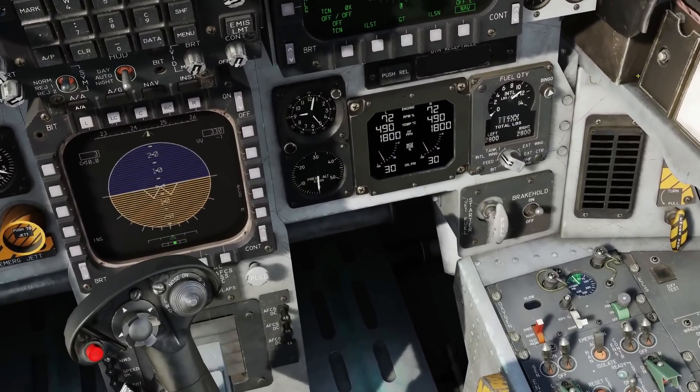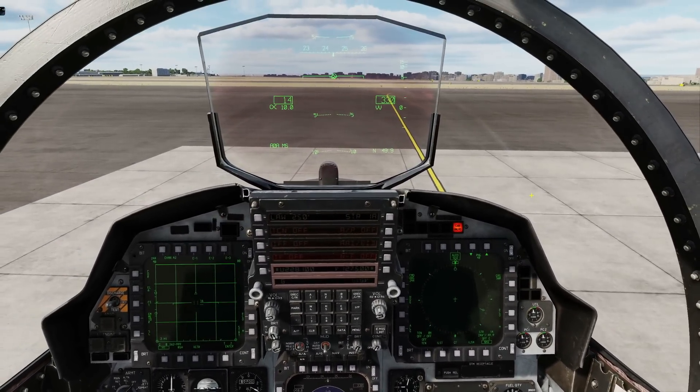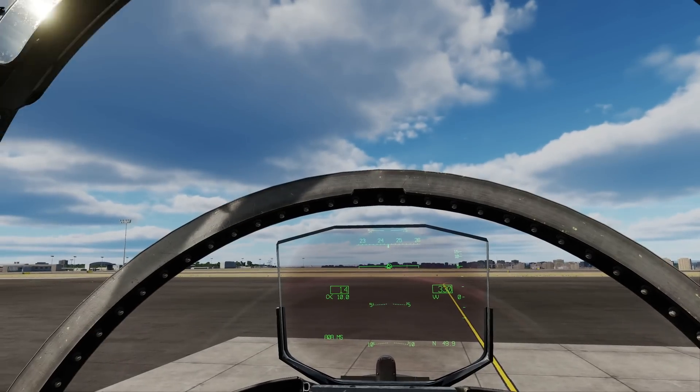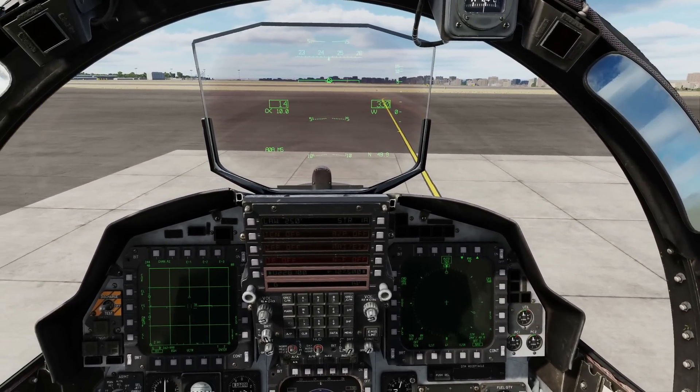Next, parking brake can come off, which will probably be on from the cold start. Next, canopy closed if it's not already — Left Control and C. There's a good chance you may need your canopy open to be able to talk to the ground crew as well, to remove the wheel chocks.